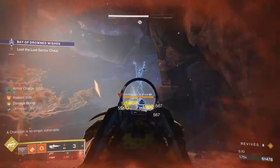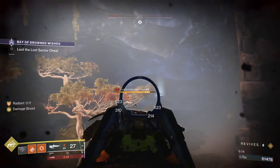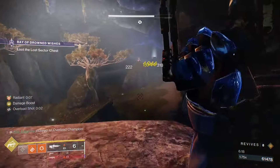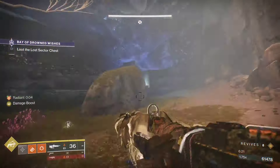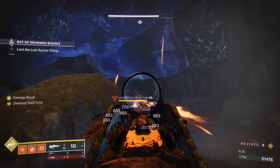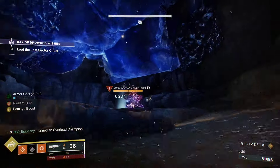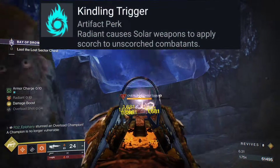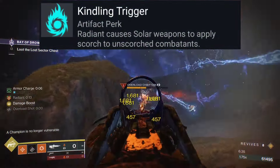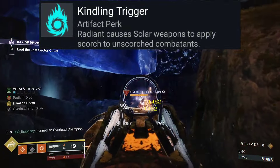Next we'll get into the seasonal artifact mods. Normally I don't base builds around seasonal mods, but considering this season is really long I decided why not. Our first seasonal mod is Kindling Trigger, which states radiant causes solar weapons to apply scorch to unscorched combatants. This pairs well with all of our solar fragments.